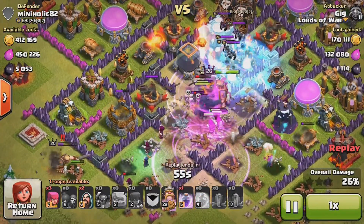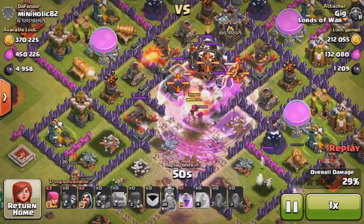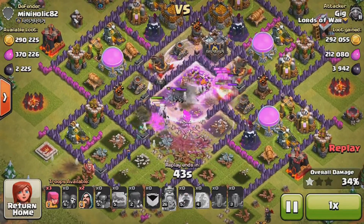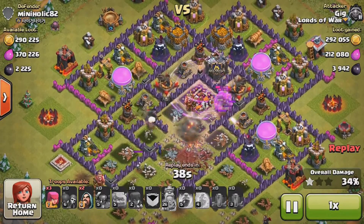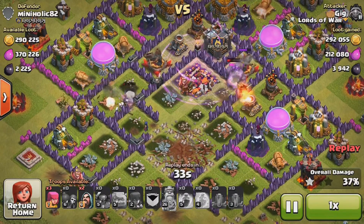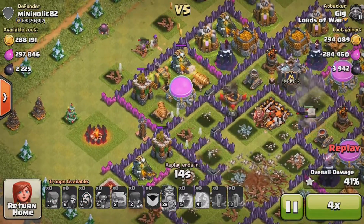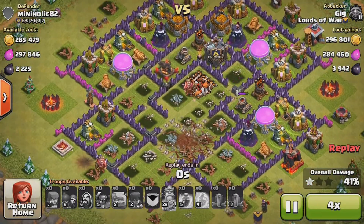I was able to freeze both infernos very easily because they're right next to each other, and I take them out without any real problems. Then I take out the town hall and I'm at about 4,000 dark elixir — I honestly didn't even expect to get that much. I end up only getting 41% and I try to take out the dark elixir drill but wasn't successful, though I still ended up with a ton of loot.